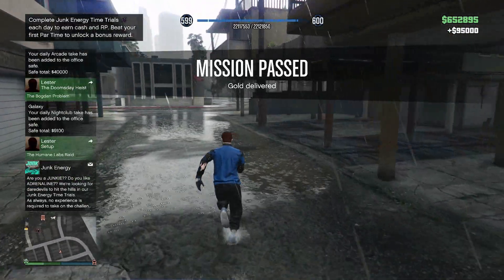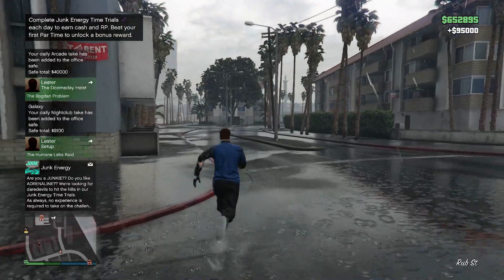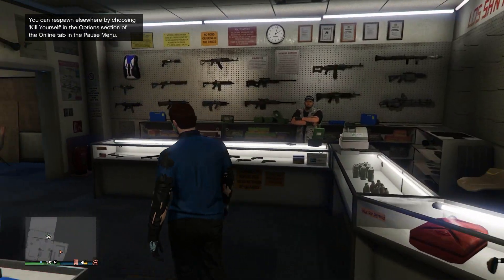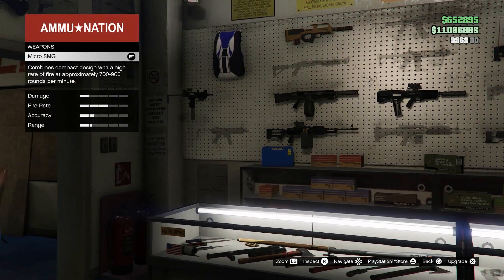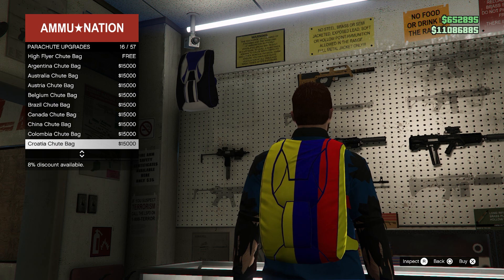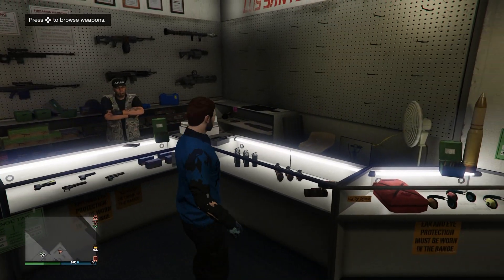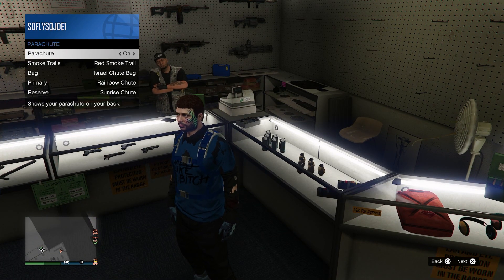Now go ahead and run back, grab your MK2 Oppressor, and make your way to the gun store. Once at the gun store, walk inside and we are going to need to purchase a parachute. Scroll all the way down until we see the Israel Duffel Bag — there it is. Select it, then open up the interaction menu, go to Appearance, put the parachute on, and turn it on — perfect.